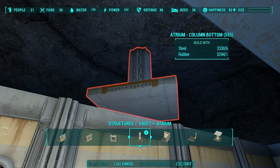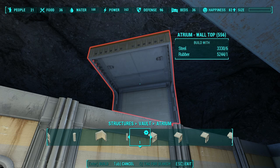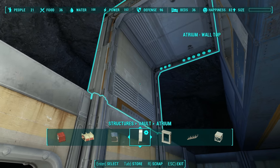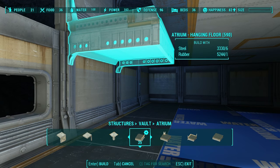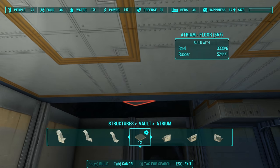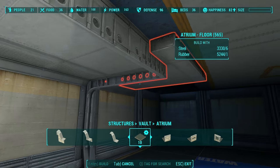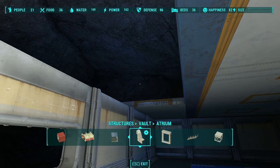We need to finish this by closing this off. This is actually going to make use of the trick I tried to show you earlier. The atrium pieces do not like single-story structure, so they make it very difficult for you to build a floor, wall, and roof all in one go. So to get this to work, we're going to attach an atrium wall top to an atrium wall bottom. Then go over to hanging floor. But this is really bulky — we don't want that. The only reason we put it there is so that we can snap to it a regular floor. And we had to go all the way around, but we did get it to work.